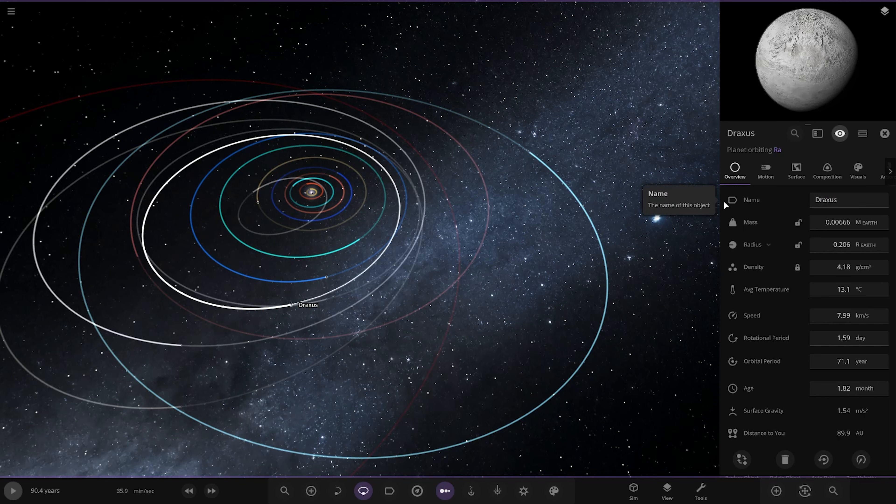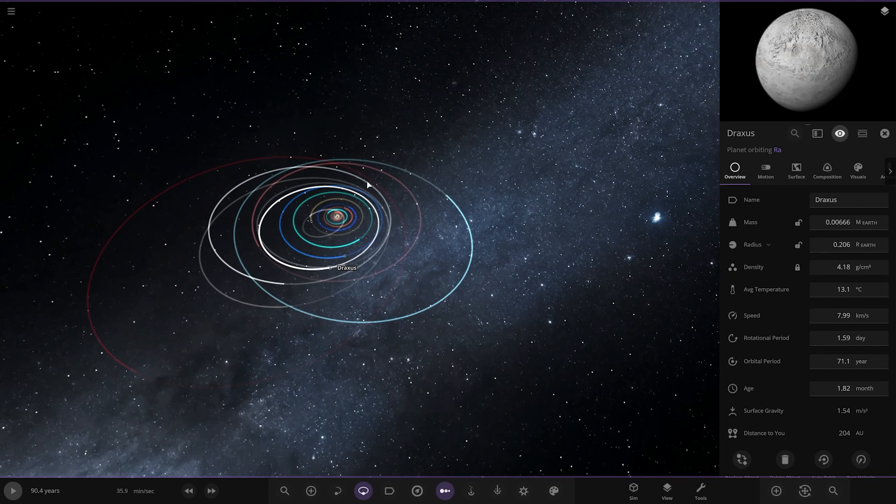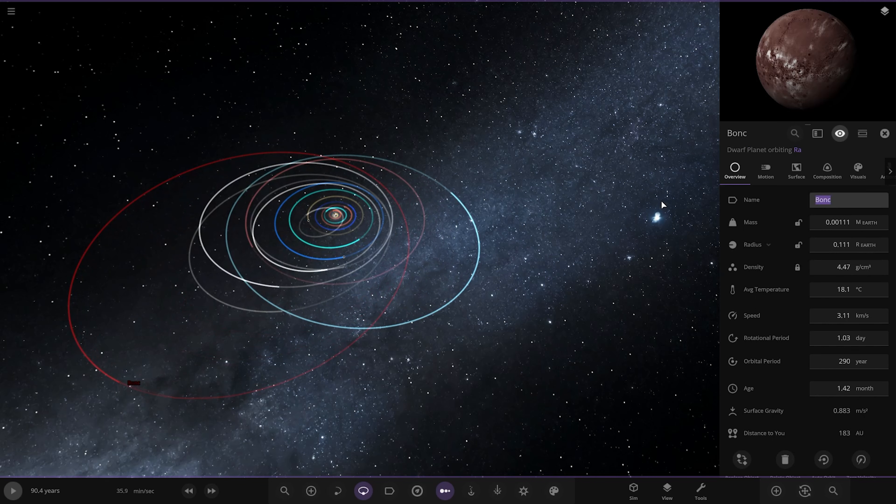Back to the comments — someone suggested adding asteroid belts, which we'll do as finishing touches. A lot of people liked the thumbnail, which was a cool one. Someone suggested the name 'Far Far Out' for one of the solar system objects — so Bonk is now going to be called Far Far Out. That's our Sedna equivalent world. We've already named the ice giant Uranus from an earlier comment.